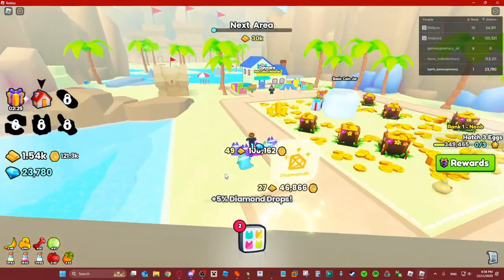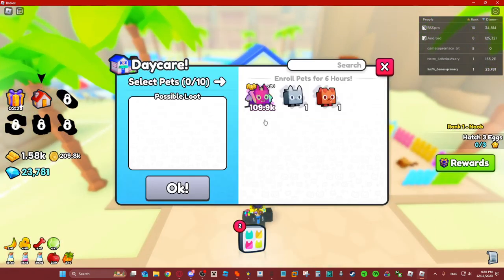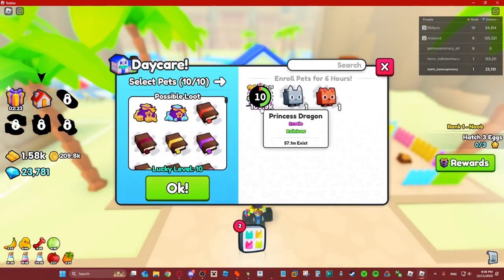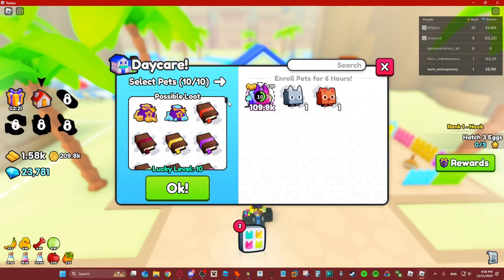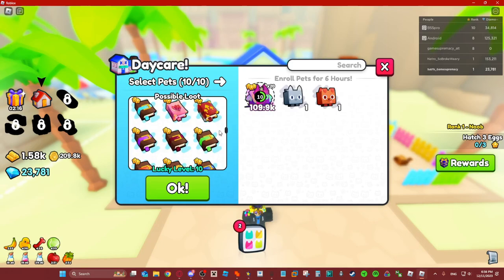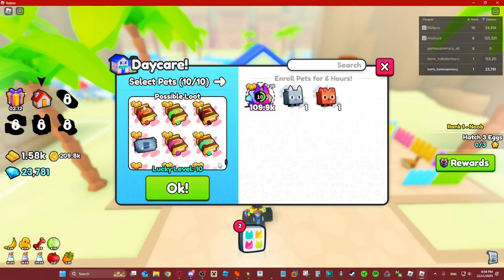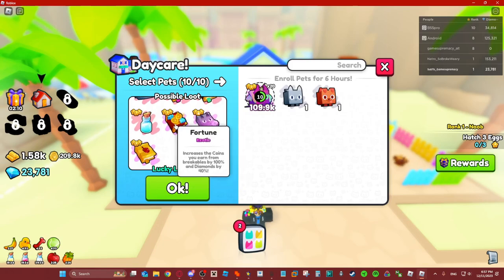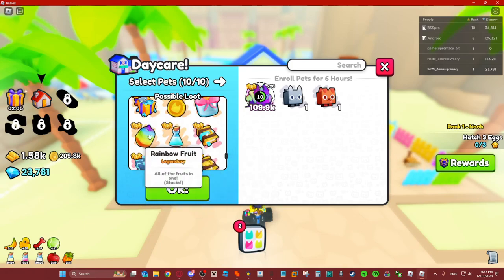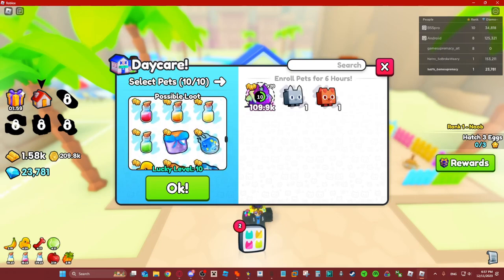We're finally here. How great is this daycare, you might ask? Well, I'll show you. We go here and roll — we put 10 of those and it'll say lucky level 10. These are all the possible loot — you can even get spinny wheel tickets, fortune enchants, large gift bags, low-tier 5 enchants. You can get a lot of crazy stuff, including potions and bags of coins.